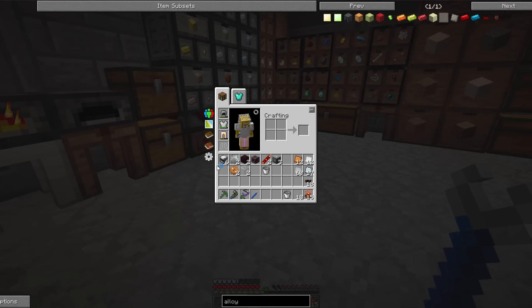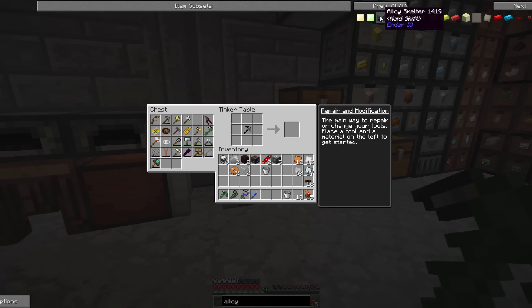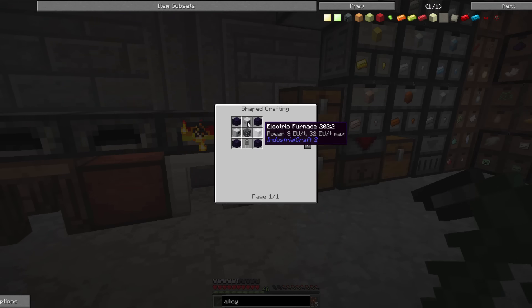We've got a lot of stuff prepped. The first thing I'd like to go with is the IC2 machines. We need two furnaces, but then the induction furnace is another furnace, so a total of three of these furnaces.